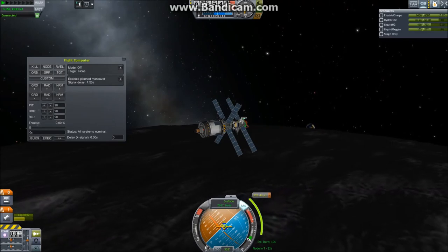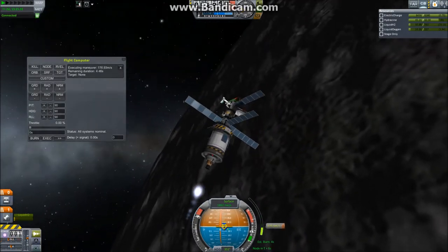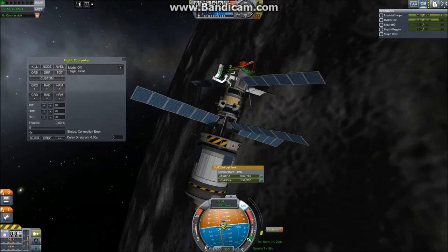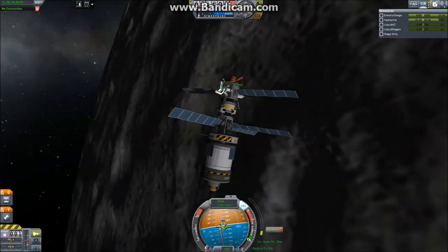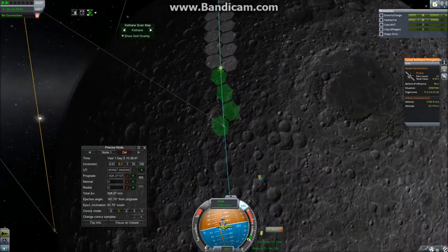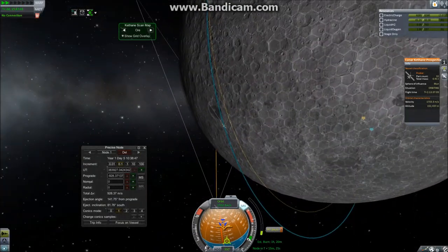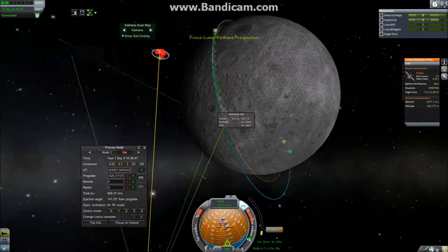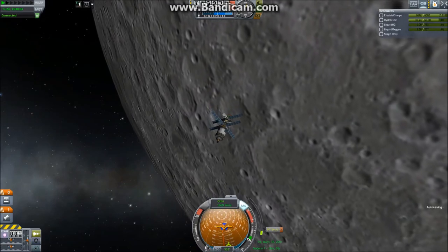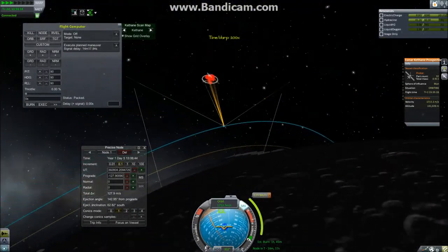There we go — the burn executes. We still have contact, probably due to satellites in orbit around Earth. The burn completes and we don't have any more fuel. Now we have no more contact, so all that's left is to wait until we have radio contact again because we can't do anything without it. We're already finding kethane — this is great! We are out of range for the metal detector; the metal detector only has a reach of about 60 kilometers, while the kethane detector has around 250. Anyway, warping around — I have a plan.